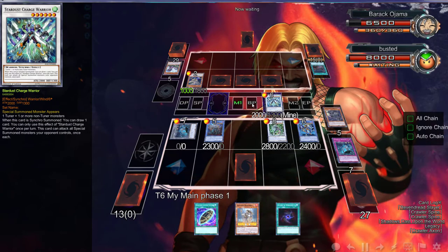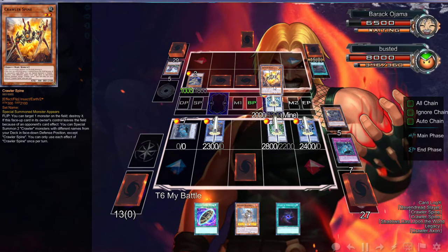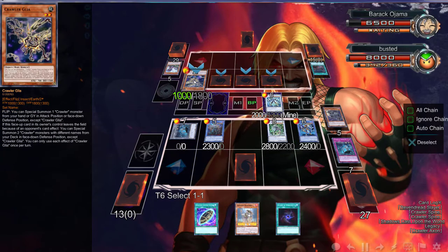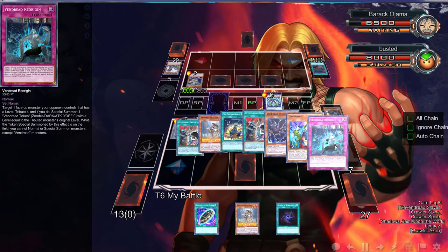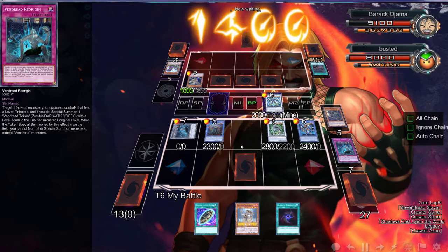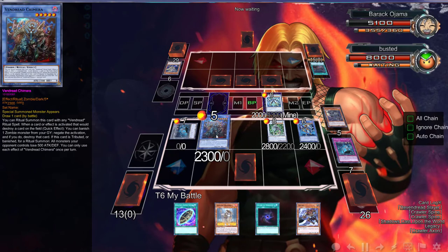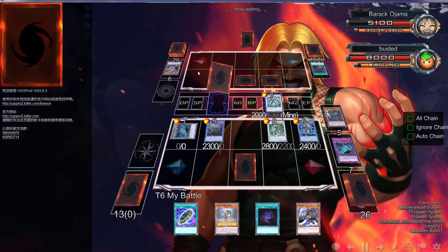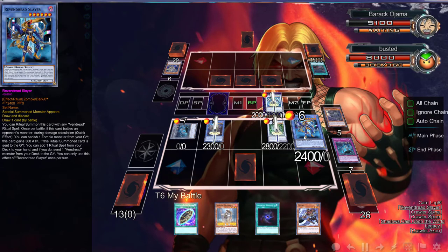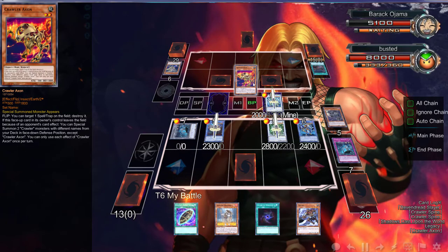We can't summon anything, this is kind of bad. We can attack over this, draw two. I think we need to draw into something. What do you do - target the spell and trap and destroy it? You target one monster on the field and destroy it. So we're going to start with this, and the reason is he draws two during - no, we don't want to chain. Oh yeah, I forgot - it doesn't want to work anymore. That sucks. All these cards are not programmed correctly.